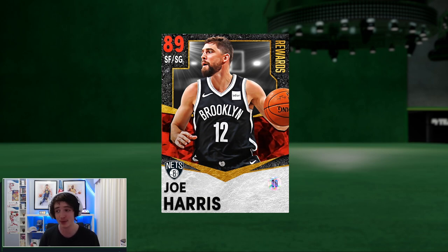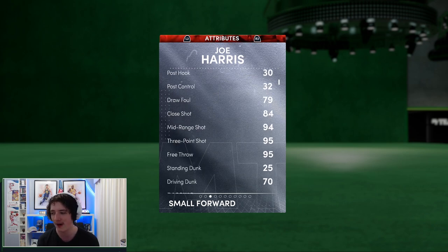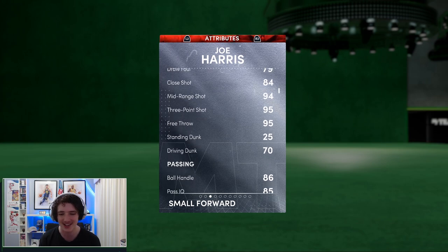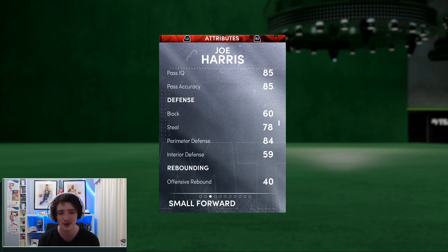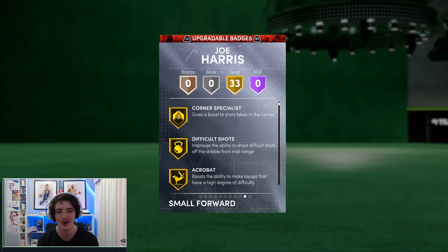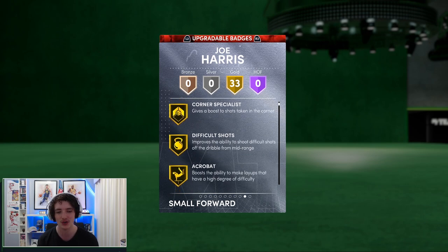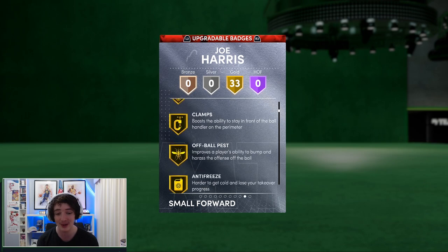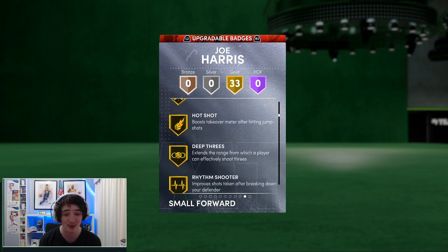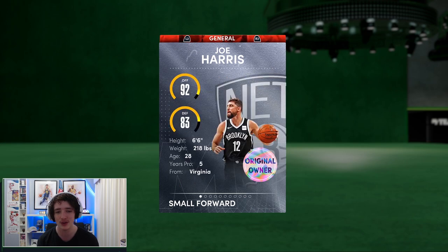I've already done majority of his challenges — I just have to do his free throws. This guy has one of the smoothest jump shots in the game, I absolutely love it. He has a 95 three ball, a 94 mid range, a 70 driving dunk which is alright, a 76 ball handle, an 84 perimeter defense — not the greatest but not the worst — and 84 speed. He has no Hall of Fame badges but he does have 33 gold ones: catch and shoot, corner, anti-freeze, circus shots, hot shot, deep threes. An absolutely amazing badged-out card especially for a reward, and his jump shot is absolutely brilliant.